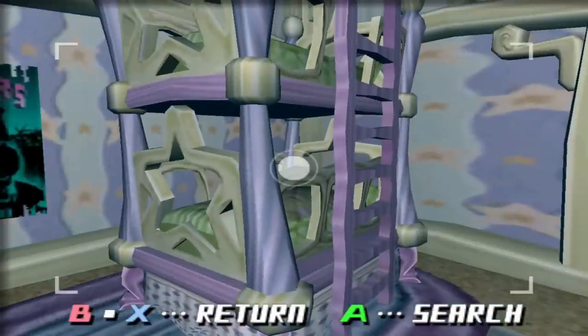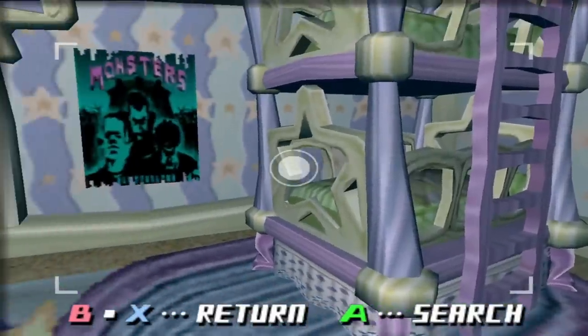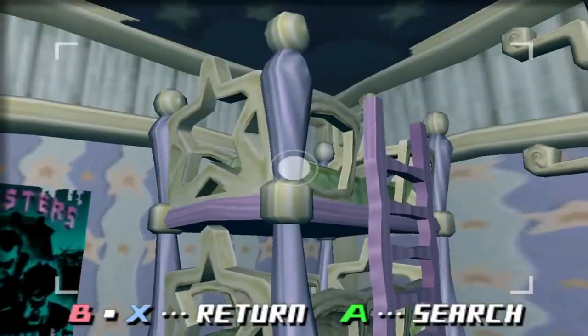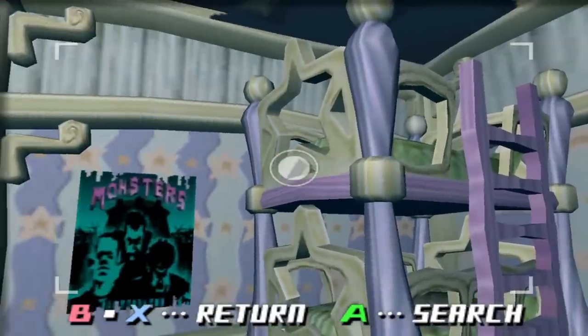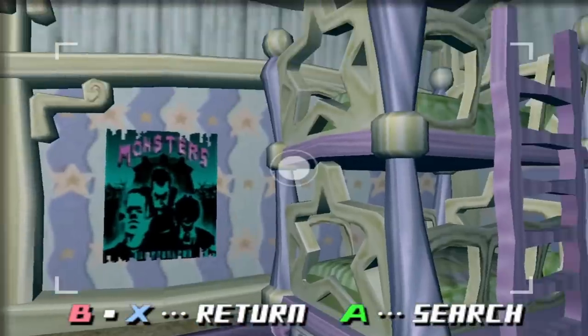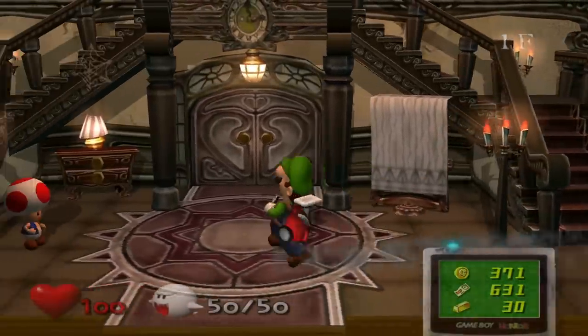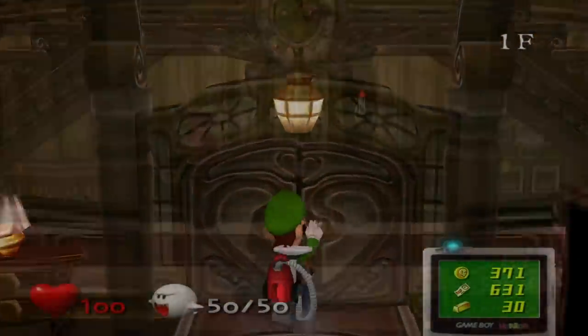When it comes to the bunk beds — the star design comes back; I didn't even notice that. When I was little I always preferred top bunk. Maybe it's because I kind of jumped off the top bunk a little bit, which you probably shouldn't do. Now it's time to return to the first floor and explore the main section of the mansion.